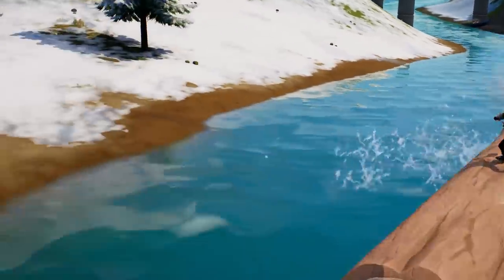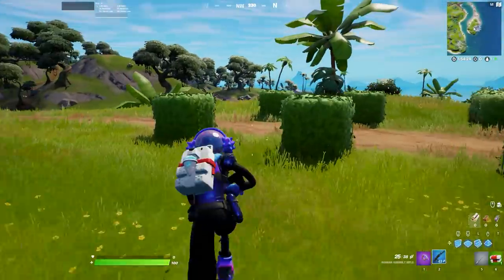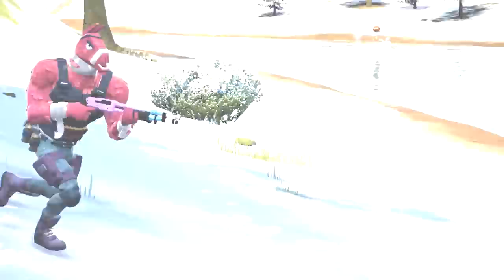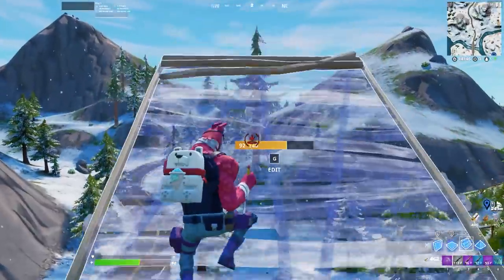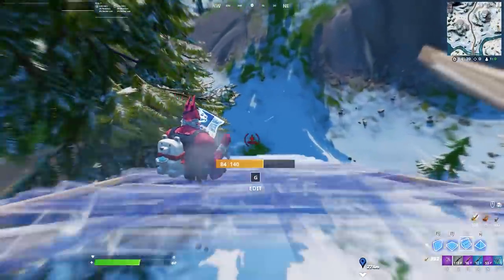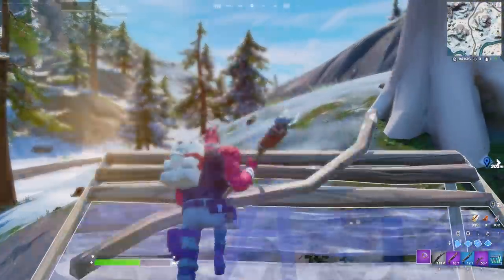And speaking of fast mobility, you have to know about the sliding ramp trick. The brand new sliding feature is a game-changing mechanic, but obviously we're going to need a little time with it. One of the best ways to use it right now is actually an overpowered secret: if you have a sky base and need to get down, or you just need to rotate faster than anyone, you can pull off one of the coolest tricks in all of Fortnite. Just slide down a ramp and you can keep building as you go along — it is absolutely insane.